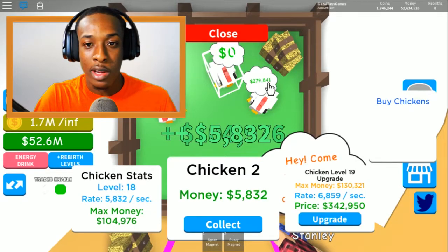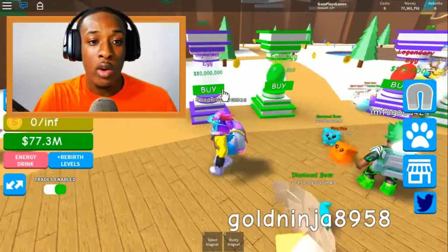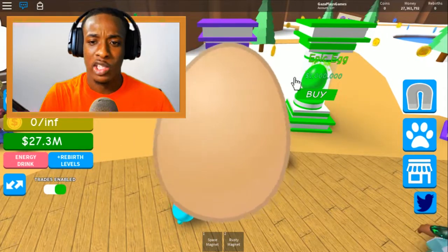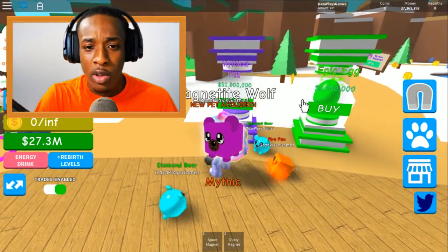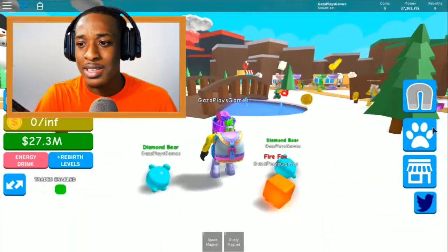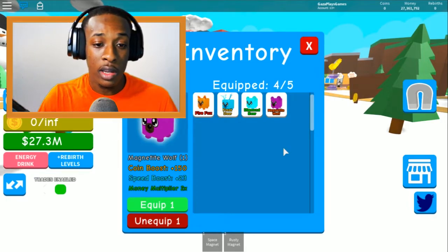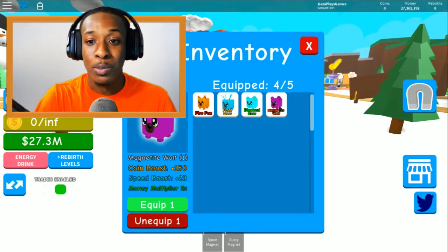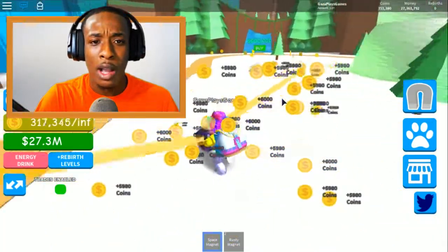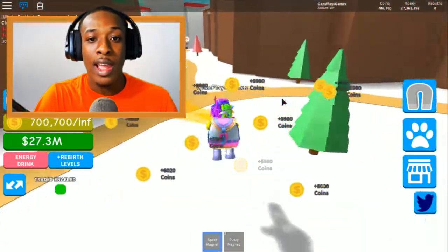These chickens have been collecting so much money for us guys - look at that, so much money the chickens have been collecting. We might as well upgrade the chickens too, but we're going to do that after we get the awesome pet. We're going to get the mythical pet right now. Come on, hatch, hatch - let's go! We got the new magnet - Magnet Type Wolf. Let's see the stats: 150 coin boost, plus 23 speed, and times two money multiplier - that is OP!